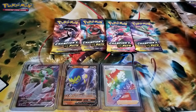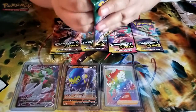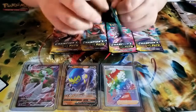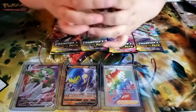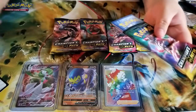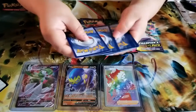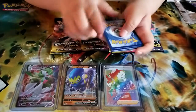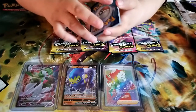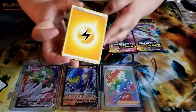Which one should I go with next? I want the cake this time — yes, I do have a sweet tooth so it makes sense. Four to the front. Guys, guess your energy — I'm going to say metal, I'm going to say fighting. Put your guess down below — and it's electric! One time I don't say electric.